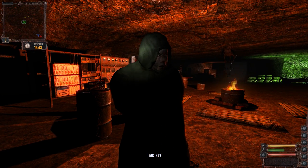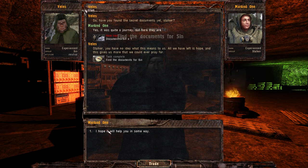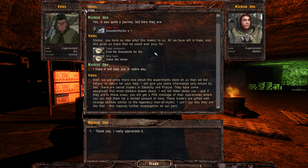We are finally here. Velis says: 'Have you found the secret documents yet, Stalker?' Yes, it was quite a journey. 'Stalker, you have no idea what this means to us. All we have left is hope, and this gives us more than we could ever pray for. We will know more now about the experiments done on us than we did before. In return for your help, I will give you some information only known by few - there are secret traders in Dead City and Pripyat. They have some equipment that most stalkers dream about. I will tell them about you. These traders are gifted with strange abilities, similar to the legendary Man of Myths.' Thank you, I appreciate it.